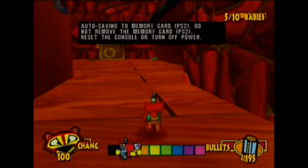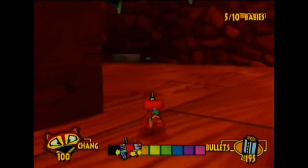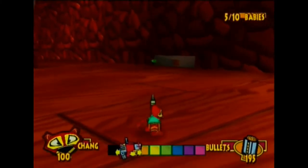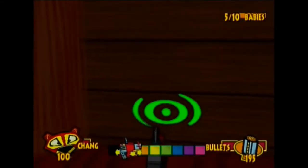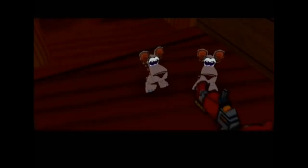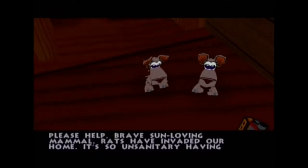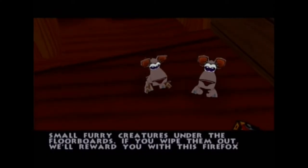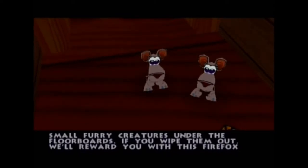That is actually the first time I ever heard that sound effect from that face — that's hilarious. Anyway, that's it with the pinball machine. Let's go right back to Chang, because now we're done with all that area. It's now time for Chang. Why do we need to beat Chang? Because there's a hole in the wall and there's a baby there — and a little objective we have to complete in order to save the baby.